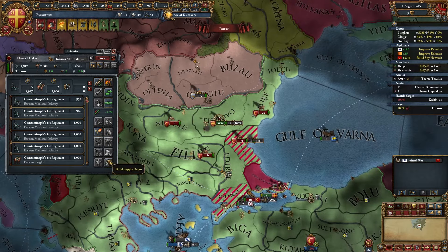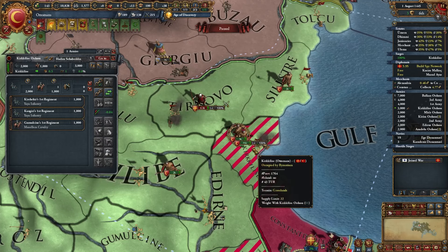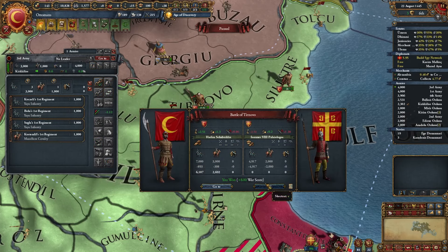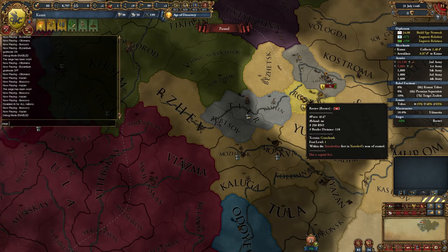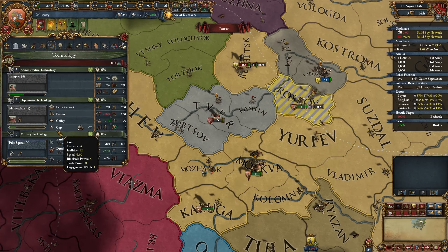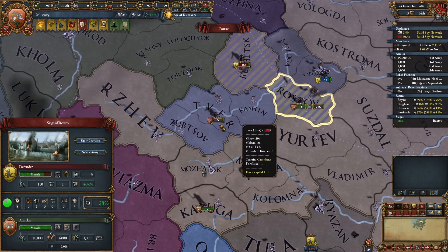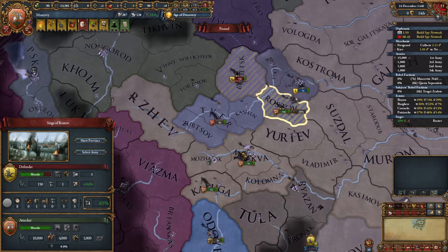Also about scorched earth: if the enemy first sends a small stack and then reinforces in the late game, reinforcements will arrive later. Another tip: if someone is sieging your fort, move your army there immediately. It helps if you have cannons or a fleet for naval barrage — break the walls so you can assault. After someone captures your fort, the garrison isn't full, meaning you can assault without any casualties.